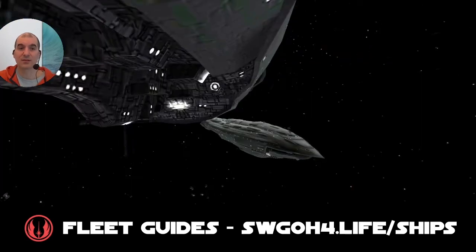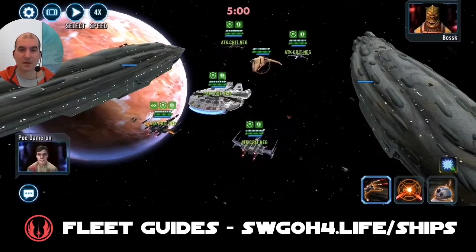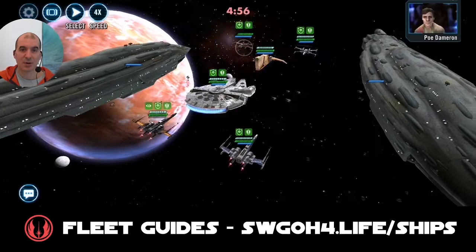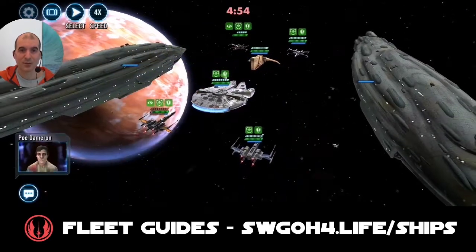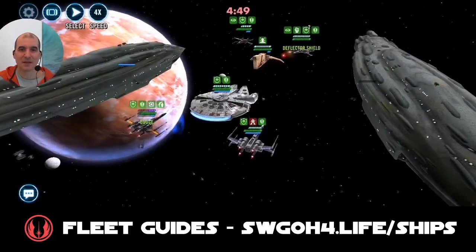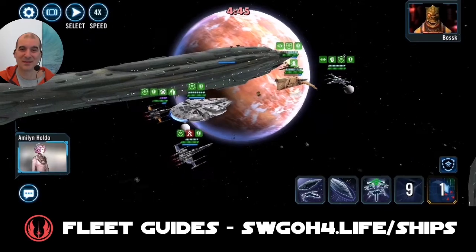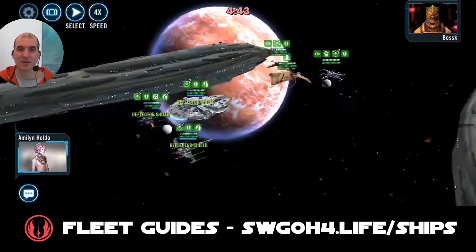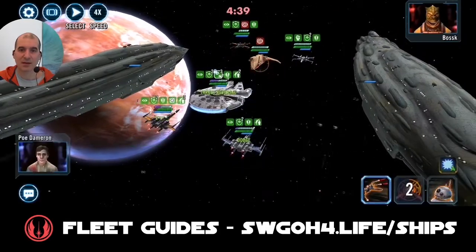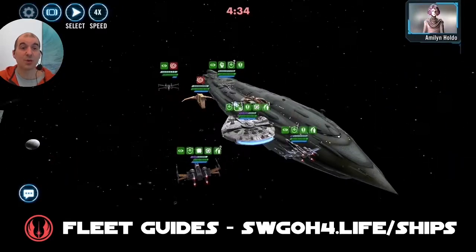You can always bring in Houndstooth as the first reinforcement. All right, here we go — my Poe goes first, so I'll put a hit into their Poe, they put a hit into my Poe, they get a taunt up. I put a good Poe this time — finally feels like the first time I've landed it — so let's just cleanse that up.